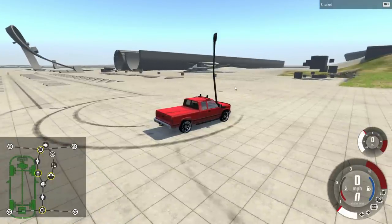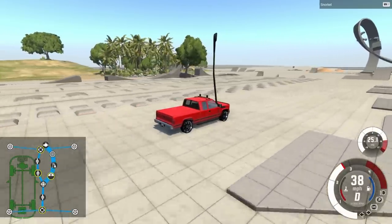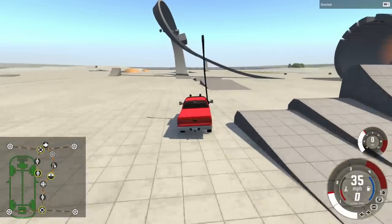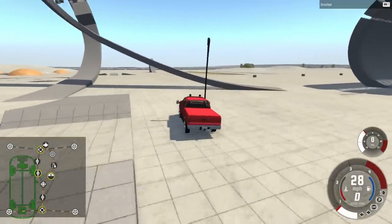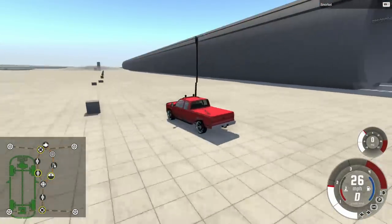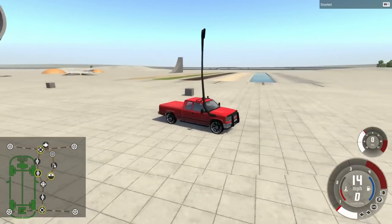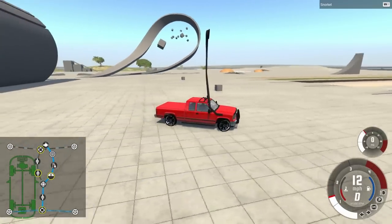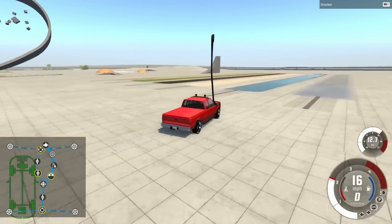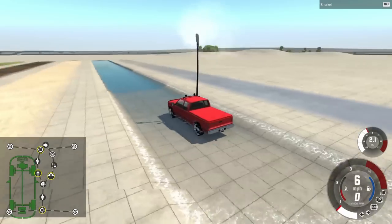We are over here on the grid map just to start off this video, and then we're going to switch to a better one where we can do some legitimate submarine testing. But before that, I figured it'd be good to test it here on the grid map because we can do things like go right through that pillar. You actually can't damage it — it just ghosts right through there. So you don't have to worry about it hitting trees if you're trying to do some real deep water off-roading or submarine action.